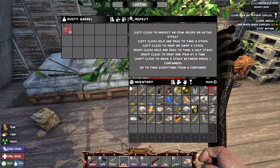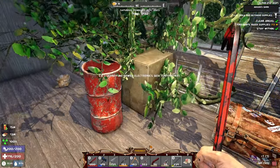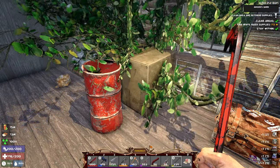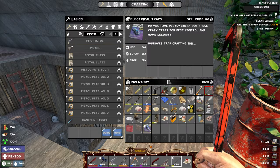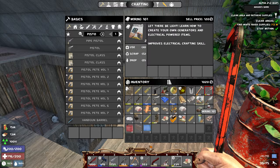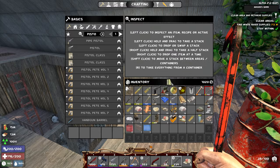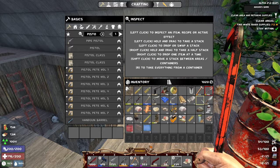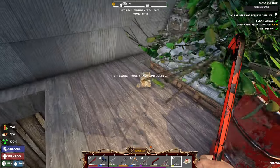I wouldn't mind getting these resources real quick because we're going to need them as the horde gets closer. Let me get the shovel out. We'll do those real quick and do most of the things out in the farm area too. Good books - scrap view, read that, more pistol, wiring. Awesome. A crafting skill book, medical journal, and explosive journal.